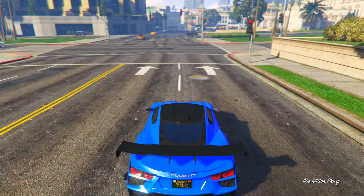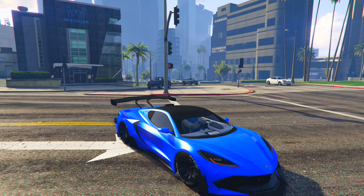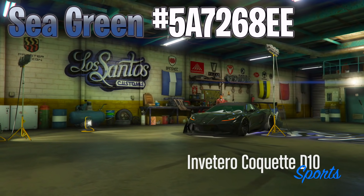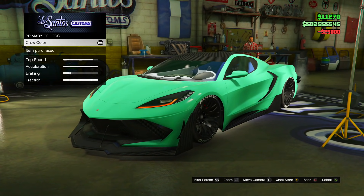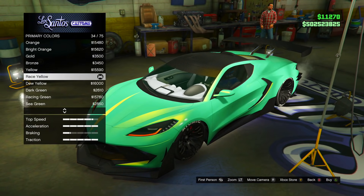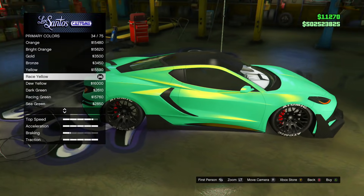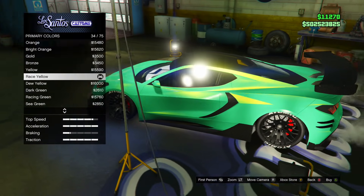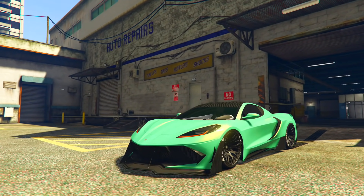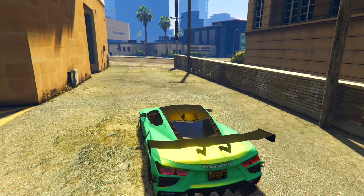This next one is going to be the sea green crew color. The code is right there next to it. Here's how it's going to look — really nice, and with a pearlescent it'll look even better. The first pearlescent I recommend is actually a race yellow pearlescent. It's kind of unique — you don't really see too many people put this pearlescent on a car, but it looks really clean on this crew color. I'd actually just go with race yellow on this one rather than ice white. Here's how it looks outside.